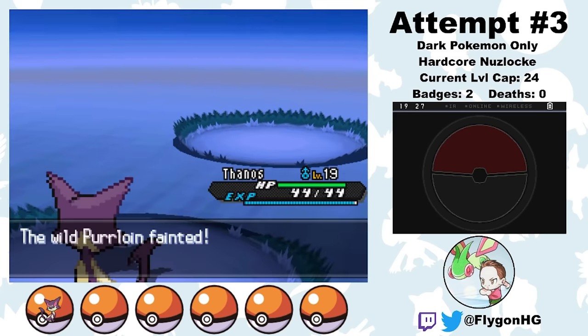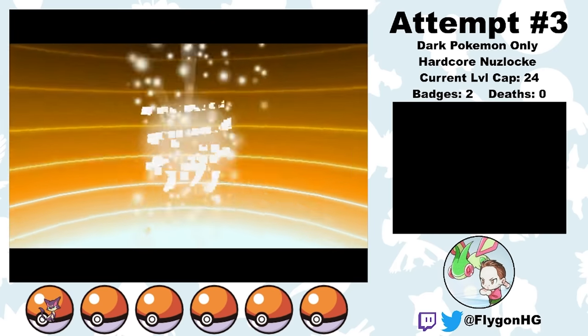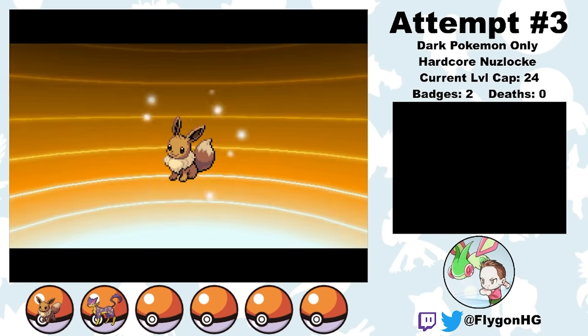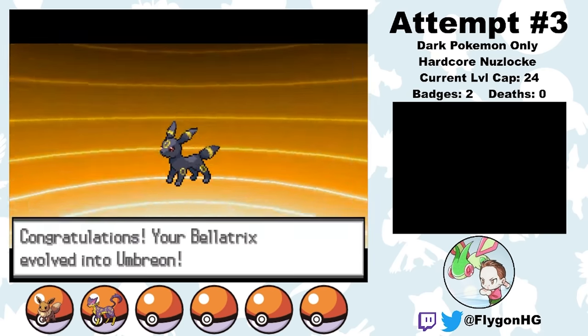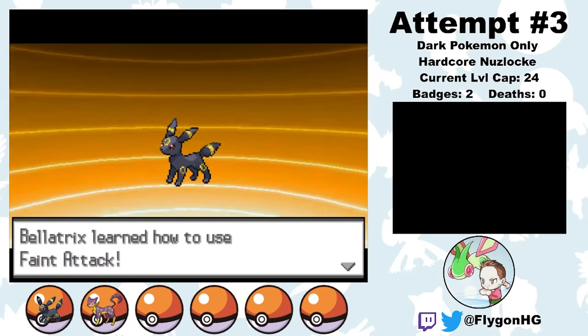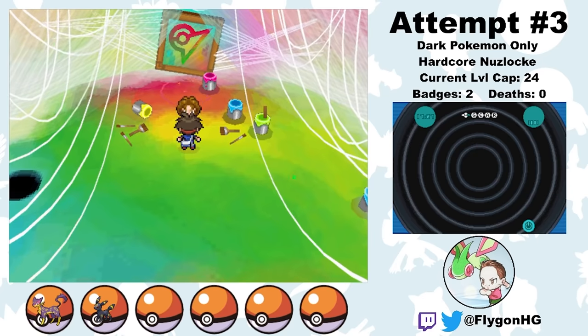With my new level cap, Thanos finally evolves into Liepard — which even if it isn't a great Pokemon, it's definitely better than Purrloin. I'm also able to go to the secret garden spot in Castelia City and catch an Eevee. I name her Bellatrix, and after running around for a few minutes, Bellatrix evolves into Umbreon. Unlike Thanos, Umbreon is a pretty phenomenal Pokemon since it's very bulky and gets access to recovery. Especially for Monotype challenges, something that can sponge a hit is a godsend. I can theoretically catch a Dark-type Sandile or Scraggy in the sands of Route 4 right now, but I decide to delay that encounter — I'll explain why in a sec.